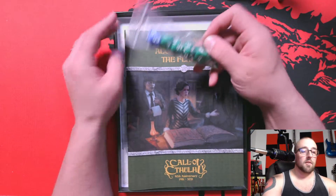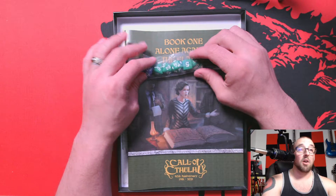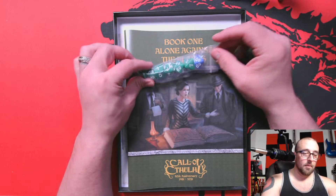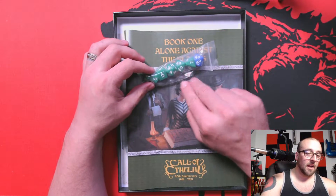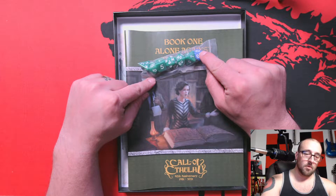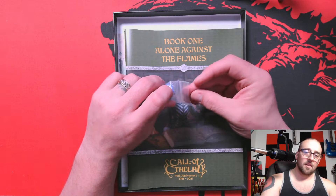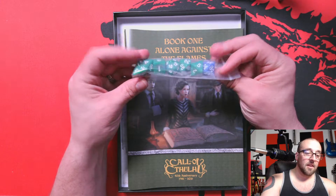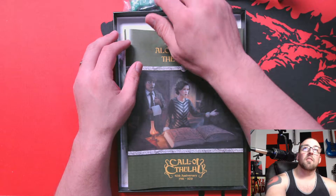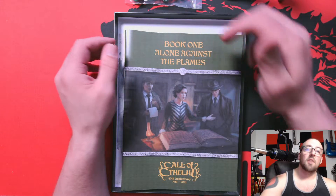So let's go over what comes in the box. First off, you get some dice. You'll notice that there's no D12 because Call of Cthulhu does not use a D12 at all. But you have your percentile dice, and then you have one for doing a bonus die or a penalty die as well. That's nice — it gives you a set of dice so you can get off the ground running. They're not the best dice, but it's nice that they're different colors so you can tell them apart.